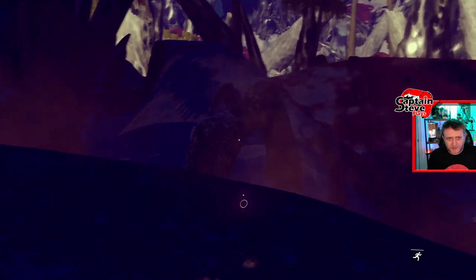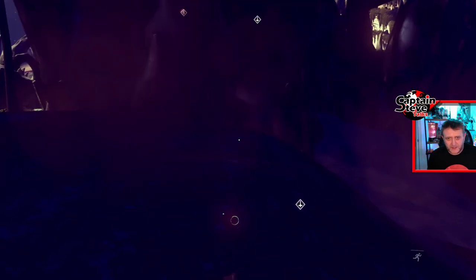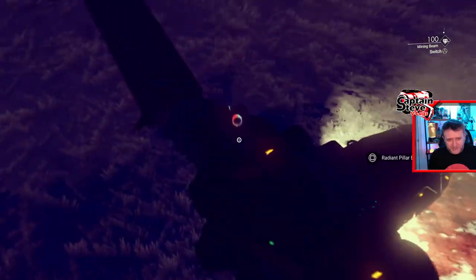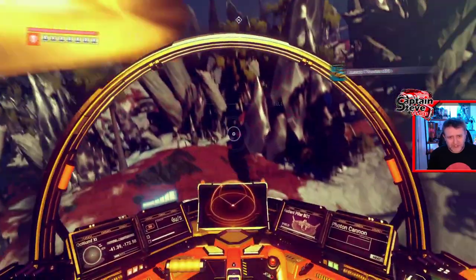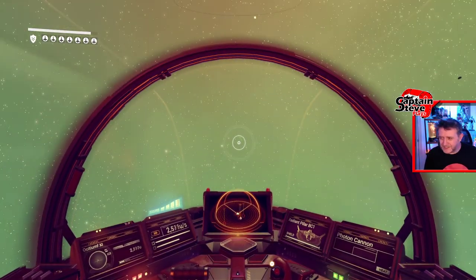We're not losing many frames now — everything's looking good. I'm really happy with the way this is playing. I'm just going to fly up to the station, wherever my ship is. Finding your ship on these planets is going to be a new task and a half. Once I land on planets that actually have fauna and stuff, we can really see this in action. I can't wait — this is going to be freaking epic.